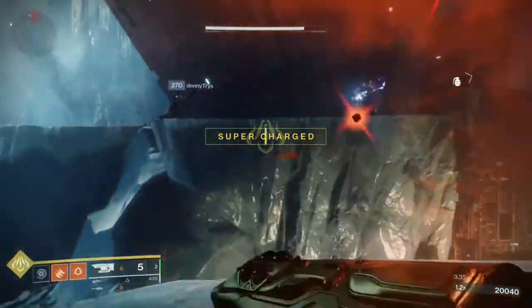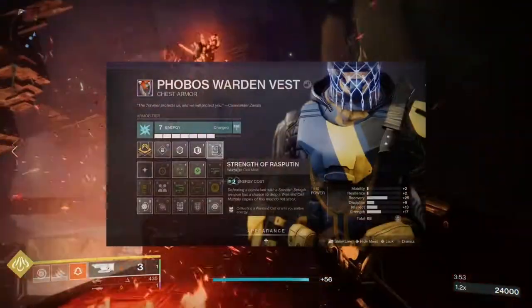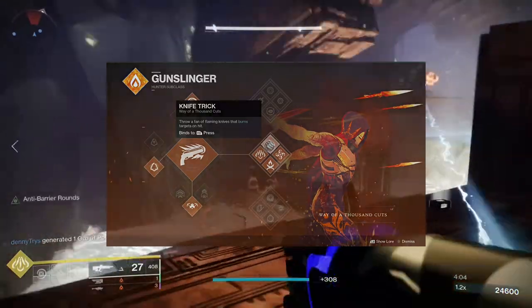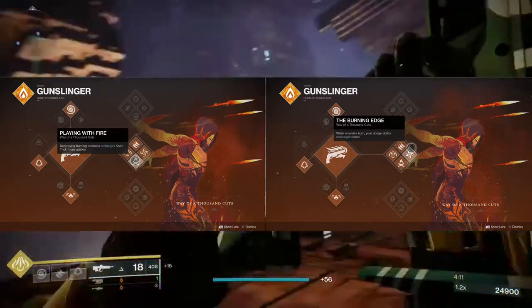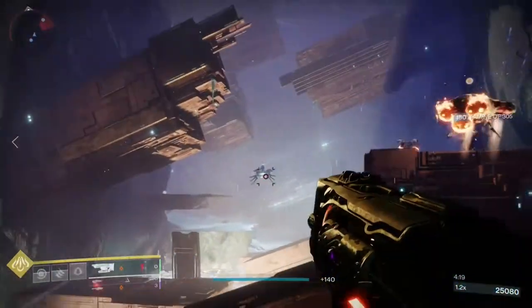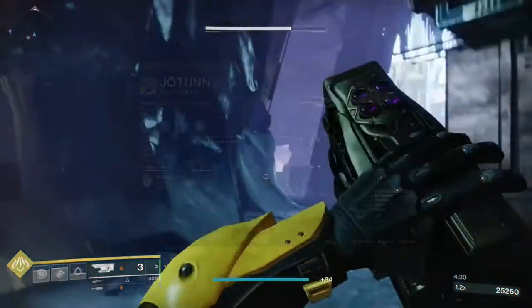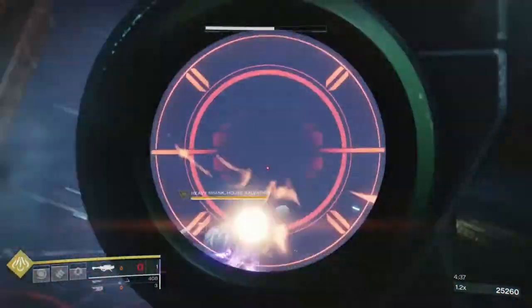Here's where the build gets weird. One way to utilize Warmind Cells is the Strength of Rasputin mod, which gives melee energy when collecting a Warmind Cell. The melee for Blade Barrage is Knife Trick — a fan of flaming knives that burn enemies. The subclass perks Burning Edge and Playing With Fire also play in: destroying burning enemies recharges melee more quickly, and while enemies burn, dodge recharges faster. What's wild is that Jotun can actually trigger these too — it's about 1 in 6 shots, wildly inconsistent, but it does work. So Jotun will sometimes spawn Warmind Cells, recharge the melee, and recharge the dodge.